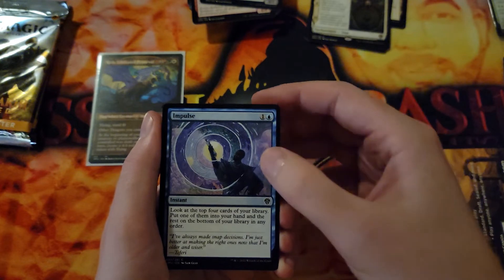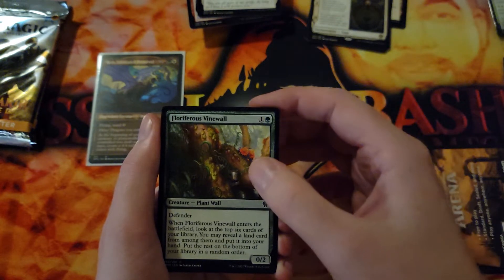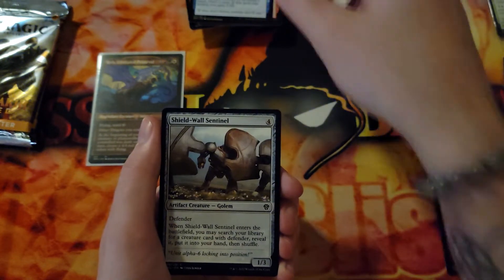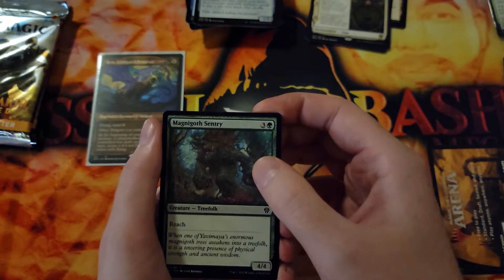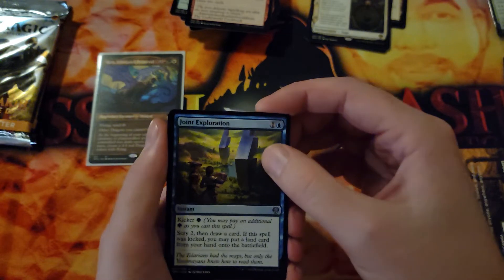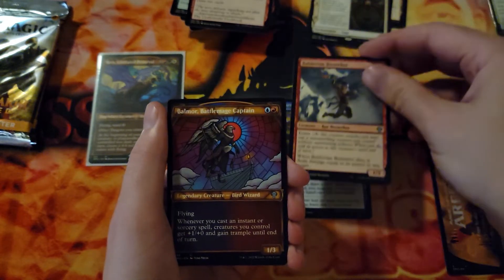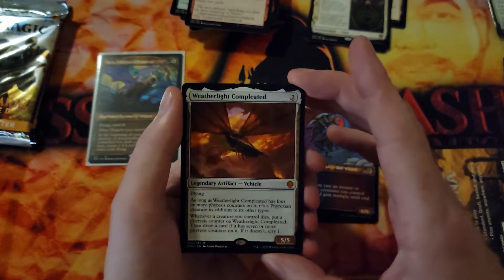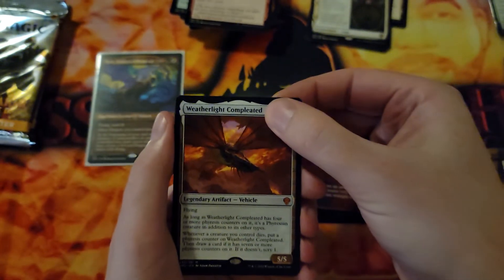Toxic Abomination, Impulse — that's really pretty art for Teferi on there. Take up the Shield, Furious Vine Wall, Furious Bellow, Tolarian Geyser, Shield Wall Sentinel, Magnagoth Sentry, Thrill of Possibility — another reprint on that card. For our first uncommon: Joint Exploration, a Balduvian Berserker, we have Balmor — Battle Mage Captain. And Weatherlight Completed — that's a mythic! That is a Wall attacks but that's a cool one to hit for sure.